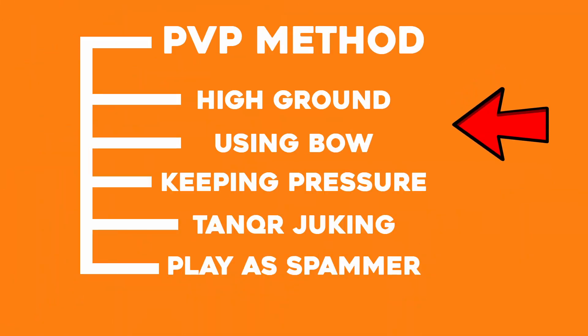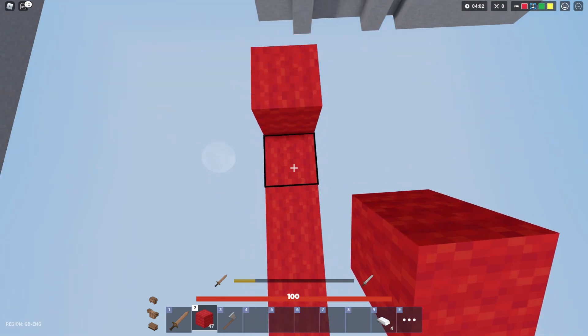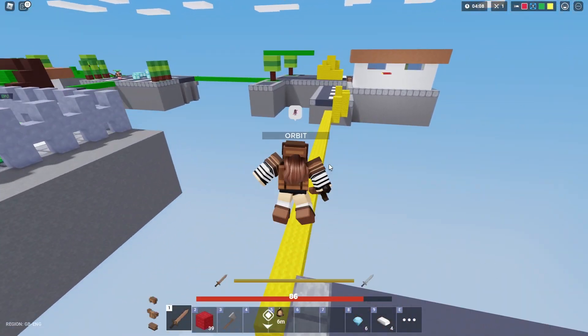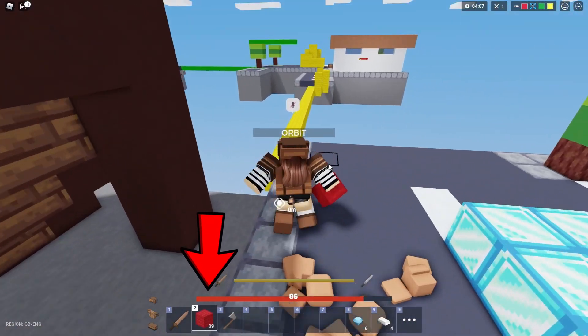We'll start with the most important aspect in the game: PVP. I have the list setup of PVP methods on the screen. Starting with high ground — having high ground always gives you an advantage in squad fights against your enemy. You can always get extra hits by dropping down and swinging your sword at the same time. In this clip, I was able to hit my enemy multiple times and he dealt me less damage just because I had high ground.